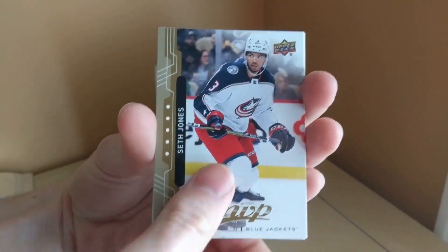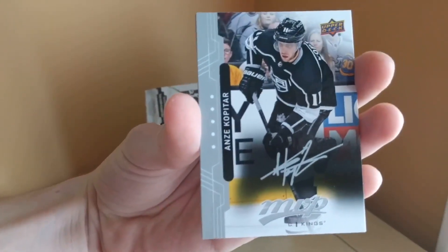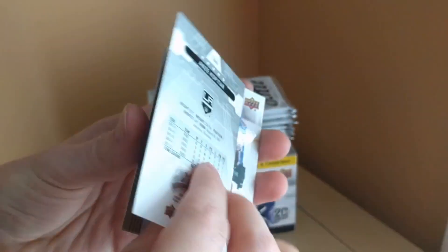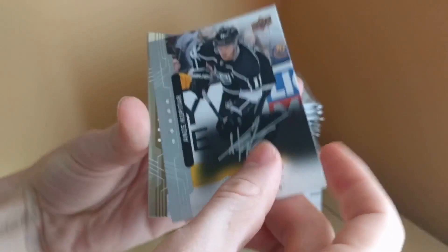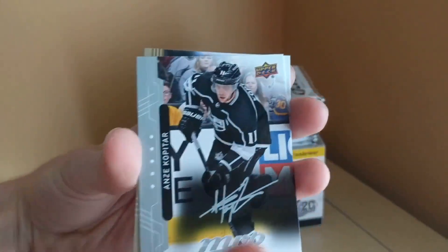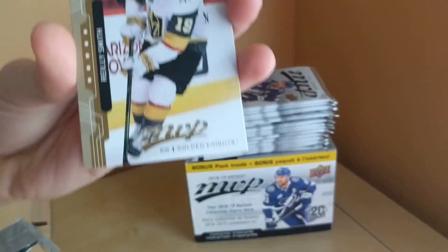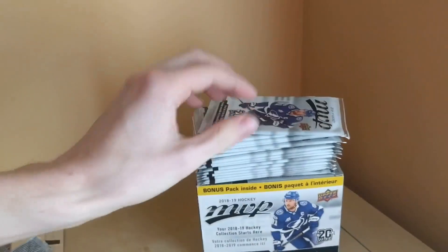We've got Seth Jones. Here we go — silver script, our first regular silver script, with Anze Kopitar. Pretty nice looking card. Also Miko Rantanen, Riley Smith, and Mark Scheifele. Let's keep on going.